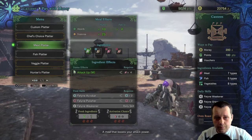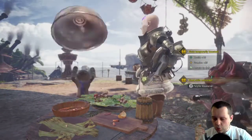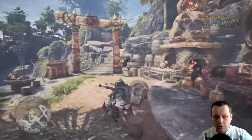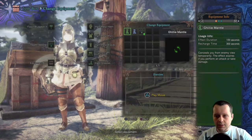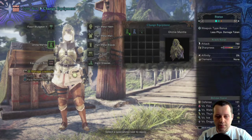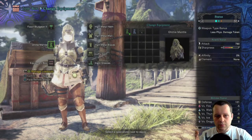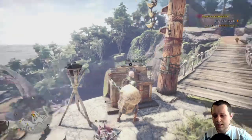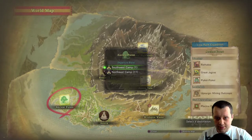First of all, before starting the quest, we need some preparations. Be sure to have the guile mantle equipped — you will receive it as you progress in the game, around mid-low rank after one of the quests. The guile mantle is very important. Second, go to the expedition in the Ancient Forest and start at the northeast camp.